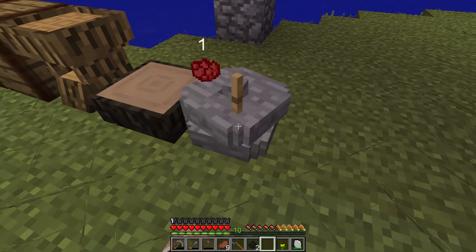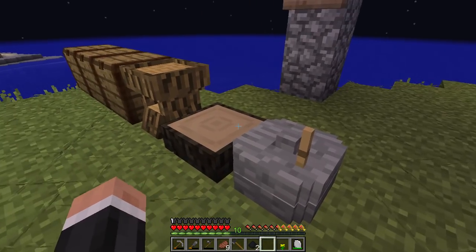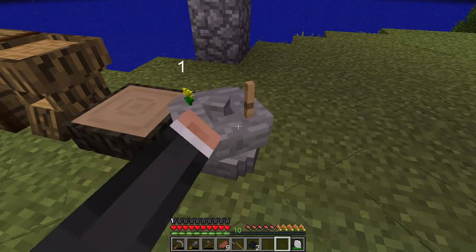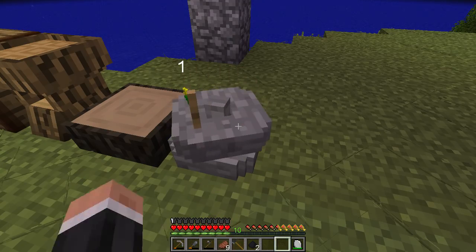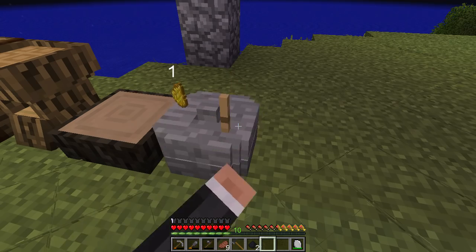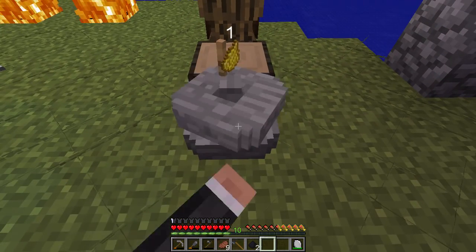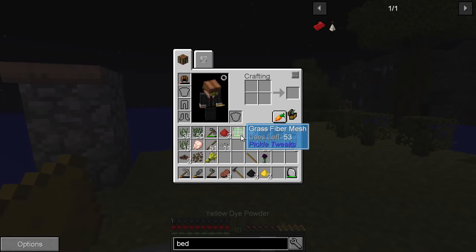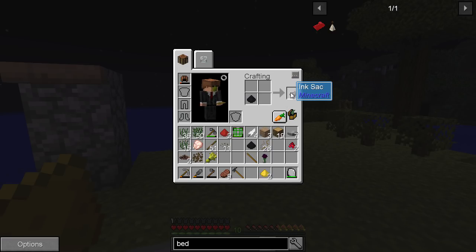Then we should get the floral powder from Pickle Tweaks. So we need to do that as well. And I'll show you my big discovery — which is pretty nice. This black dye powder — put that in there. Look at that — we get an ink sack! Amazing. So we should be able to make a bladder now.